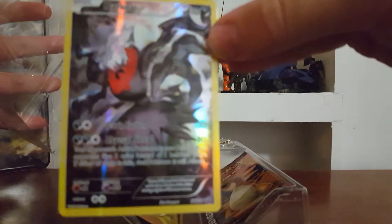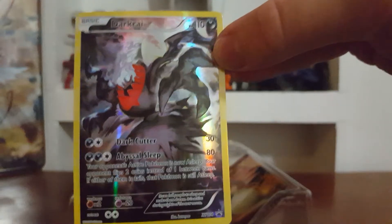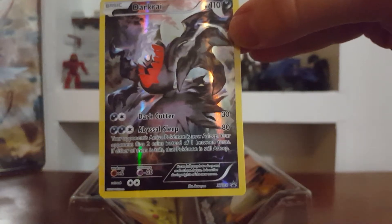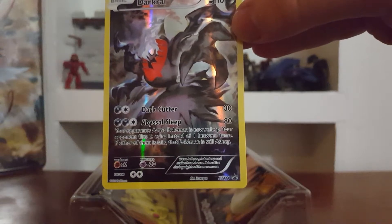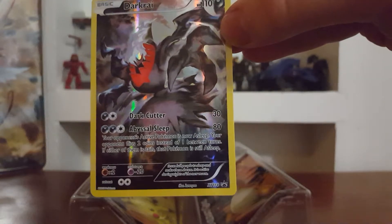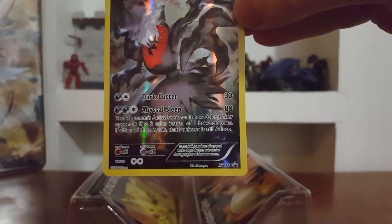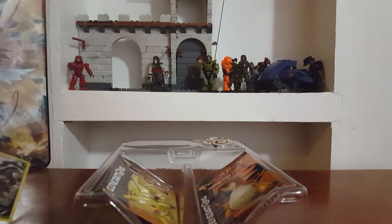And then here is the Darkrai card. Dark Cutter and Abyssal Sleep — your opponent's active Pokemon is now asleep. Your opponent flips two coins instead of one between turns. If either of them are Tails, that Pokemon is still asleep. 110 HP.